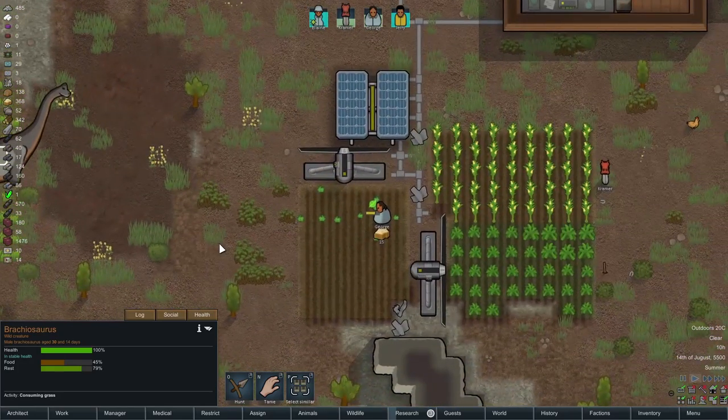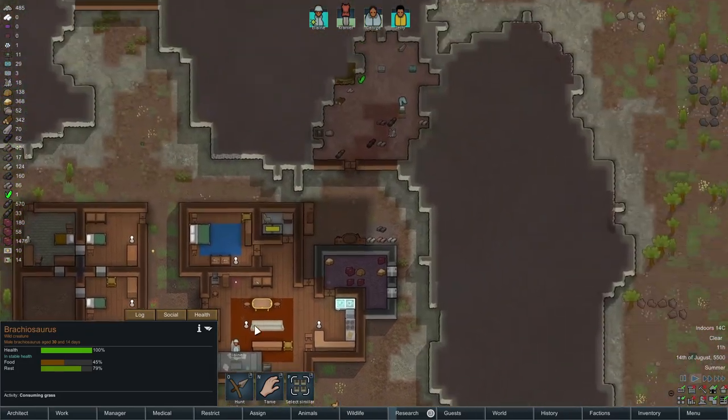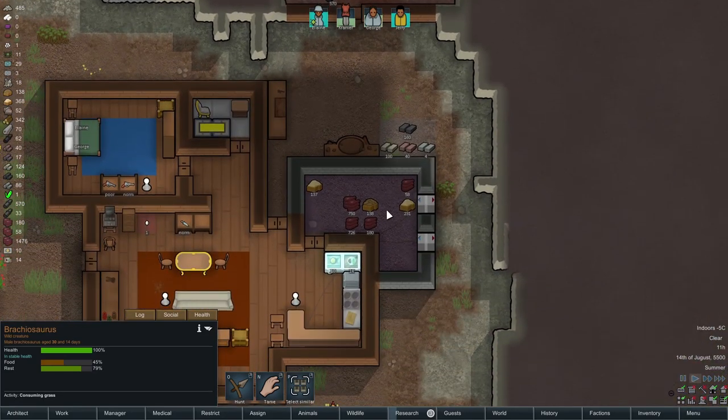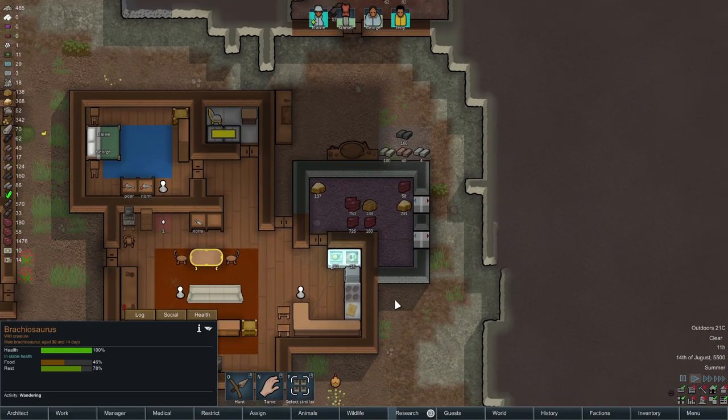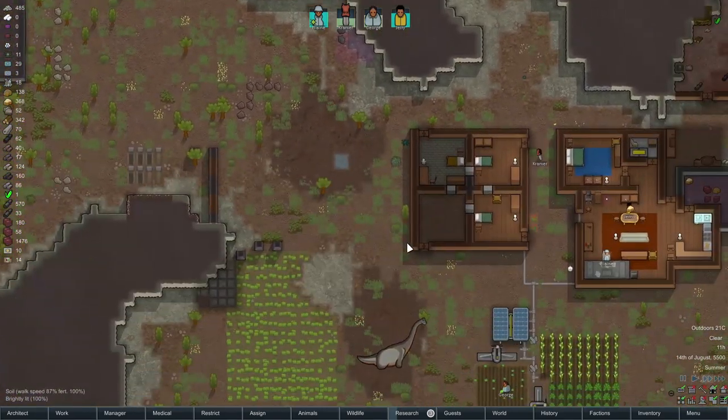A chick. I'm a little worried about this Brachiosaurus hanging around. Wondering if we should take him out. We have so much meat right now though, I'm not sure if it's really worth it. Guess I'll just leave him be — he ain't hurting nobody right now.